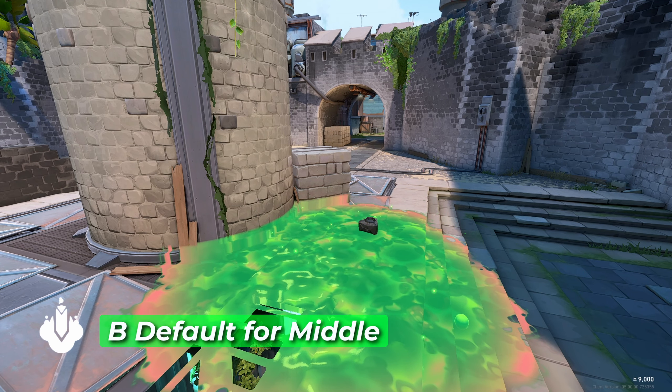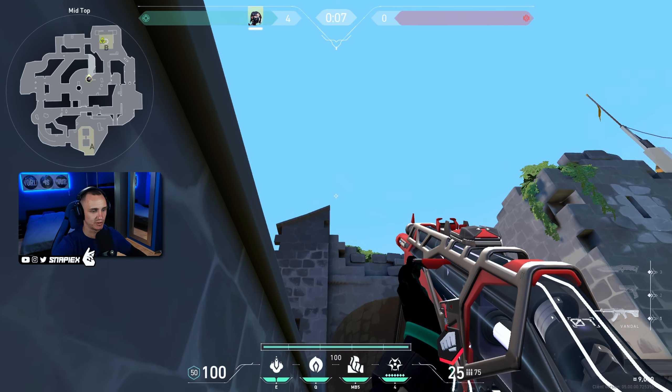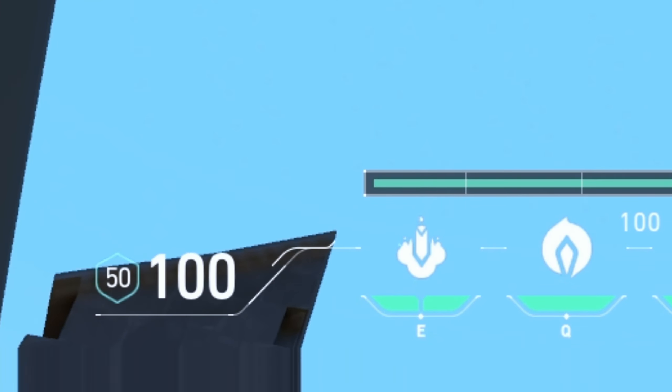B default snakebite lineup that can be thrown from the middle. For this one you will need to jump on top of these barrels, get in the corner, and line up the hotline with this corner right here. If you're going on a lurk in the middle or you plant it for the middle, you can just throw it from there. Super simple and easy.